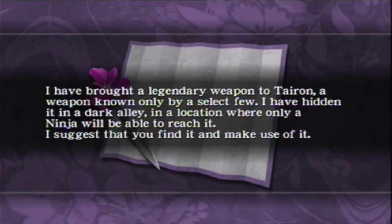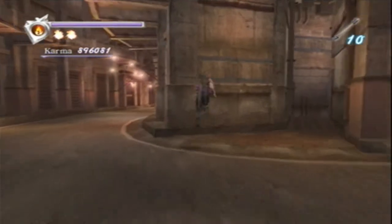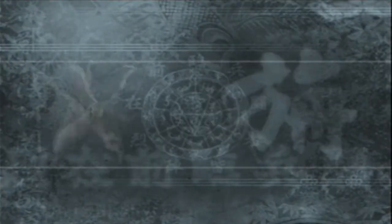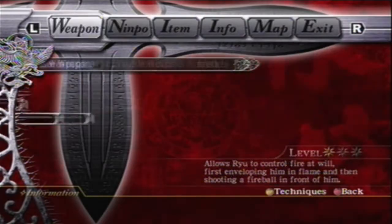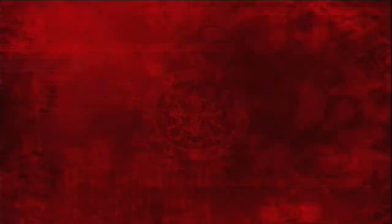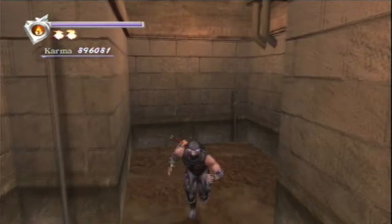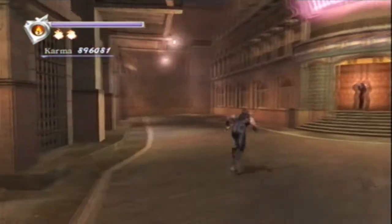And Ryu was just so direct. 'A legendary weapon to Tyron, a weapon known only by a select few — I have hidden it in a dark alley in a location where only a ninja will be able to reach it.' And you see the little blue lines there — this is a wall jumping thing. What's up right here is the weapon of choice: the windmill shuriken. A really powerful shuriken that comes back at you — it's more powerful than any other shuriken you've had at this point. Using it on enemies though, I personally don't do it too often. And that's the only time you get that weird machine that'll heal you completely, which is nice — so you might want to make use of that because it doesn't go away.